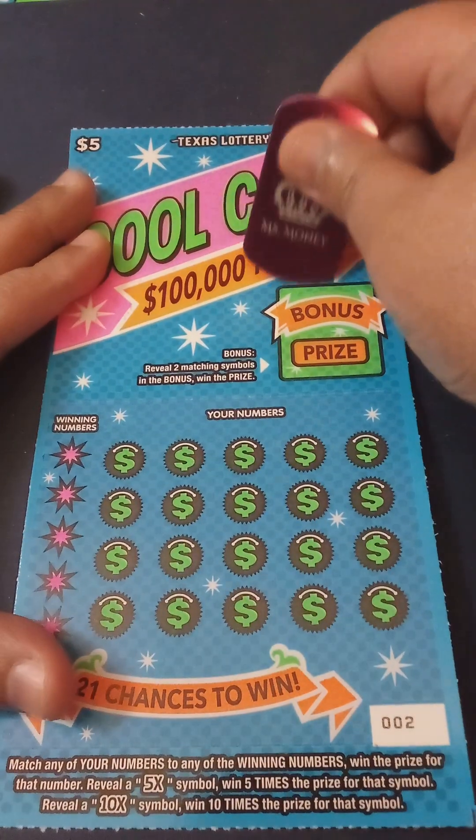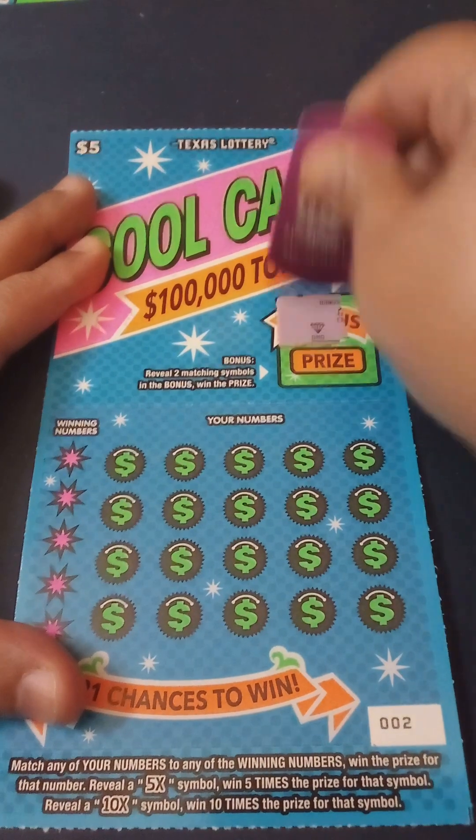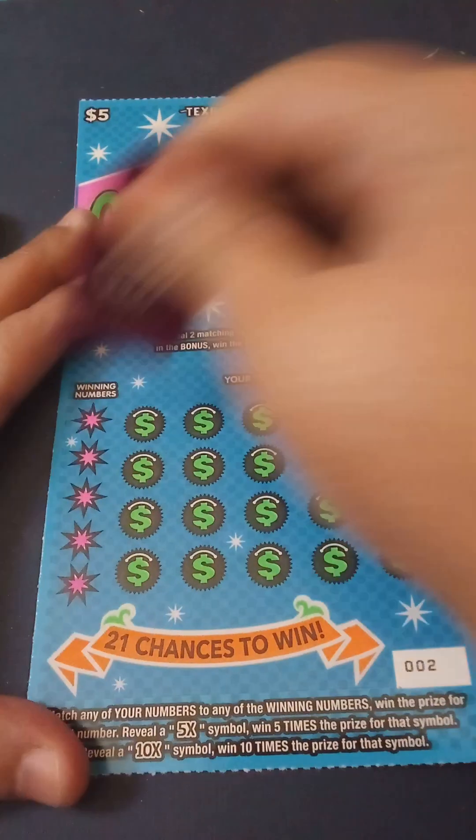Let's do ticket number two — let's see if we can go back to back. Two matching symbols — we got a diamond and some grapes. What would that have been? Five dollars — they could have given us that!